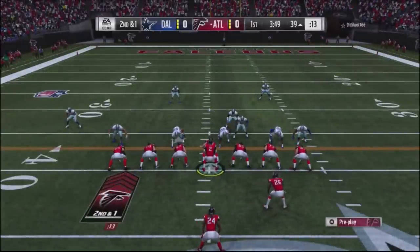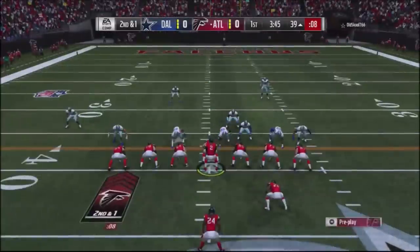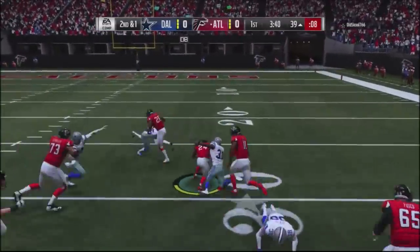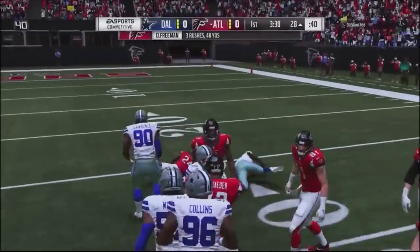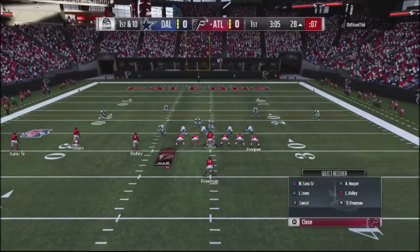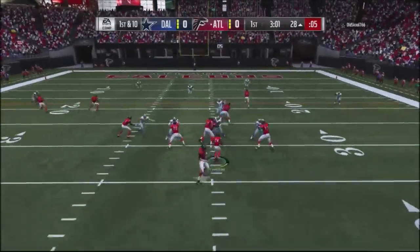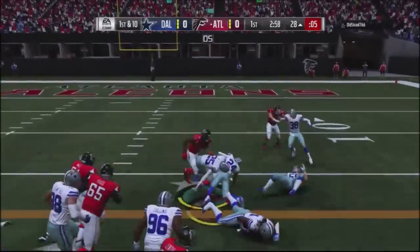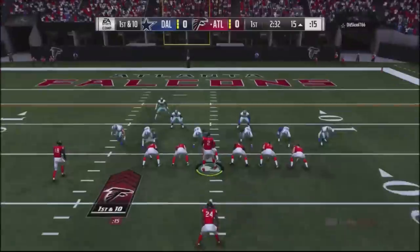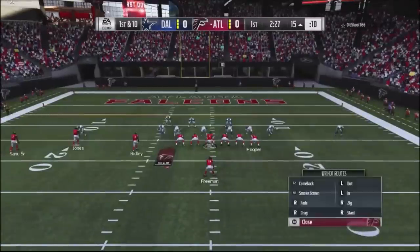What makes this formation tick is the pitch play. Even though this guy didn't have great defense, you can see that if I get blockers out in space — especially with a wide receiver as a lead blocker — it gives me the opportunity to get to the sideline. I built a whole scheme out of the strong tight formation around this play. You're going to see me get over 100 rushing yards in the first half against this guy.